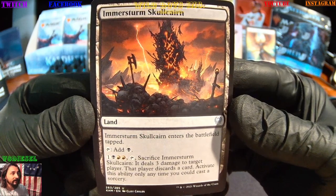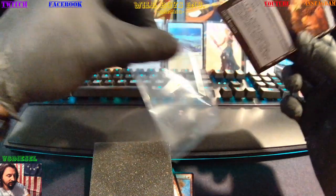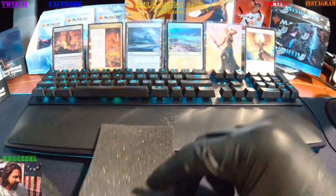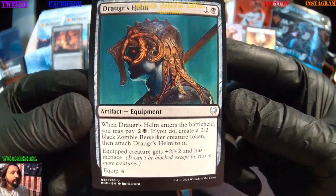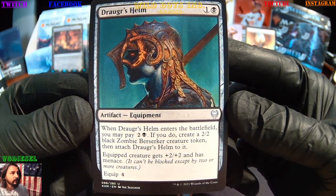Here we got Immersturm Skull Cairn, another land — couple big-time lands lately. Legendary lands, a little bit of everything. Here's Draugr's Helm — sweet!